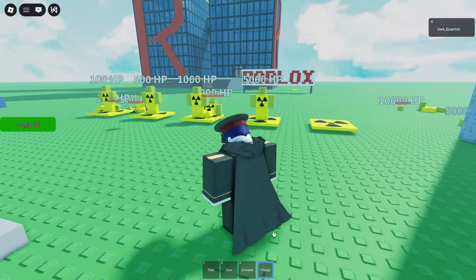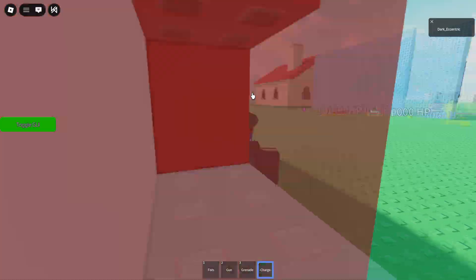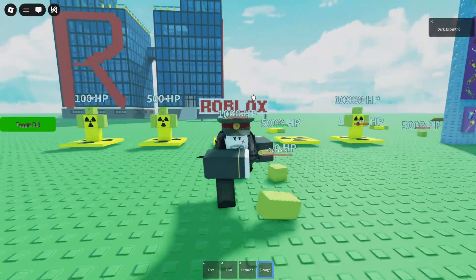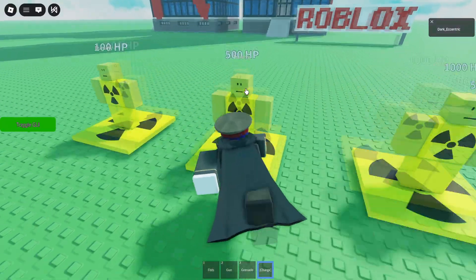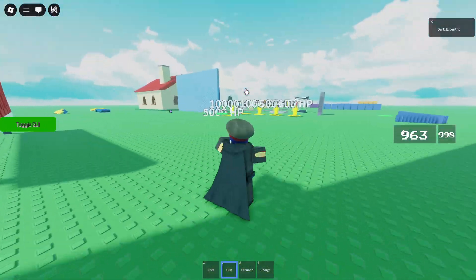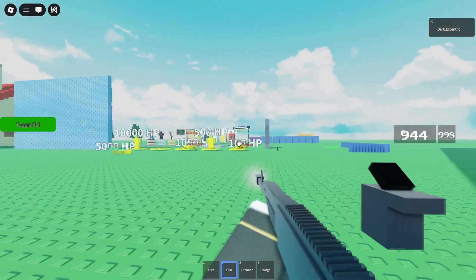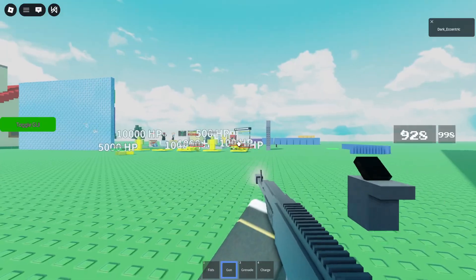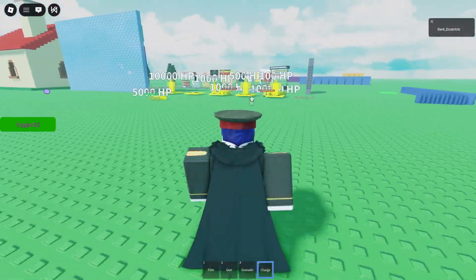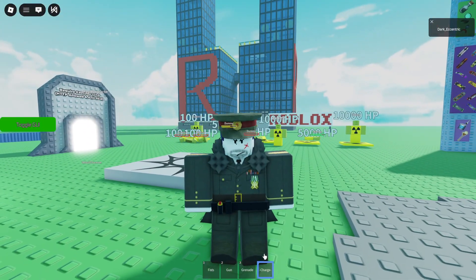And then the last ability is the charge. By running into a player, you will actually kill them instantly. And if you run into their shoulder, it's gonna be half damage. As you can see there, that was half damage.